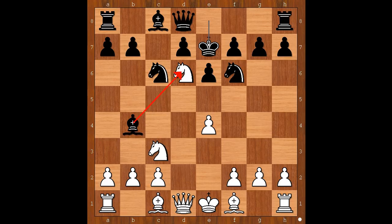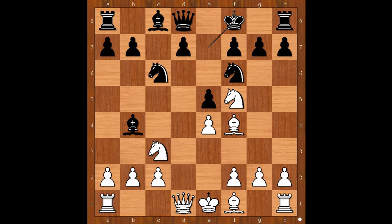Black to move — what now? Blackburn played king to e7, bishop to f4, e5, knight to f5, check, king to f8. Unpinning: bishop takes on c3, bishop takes on c3.